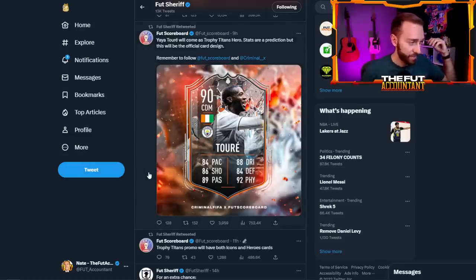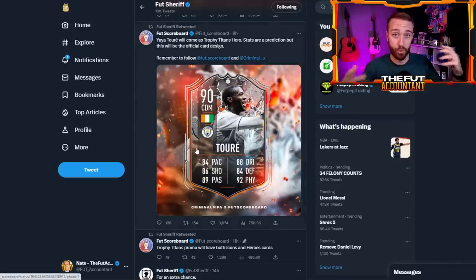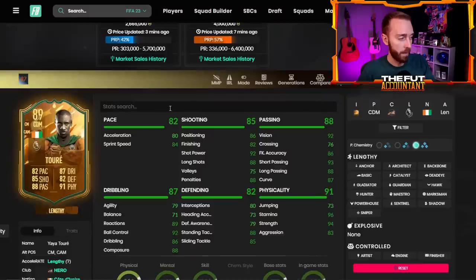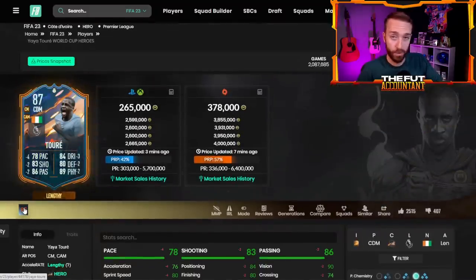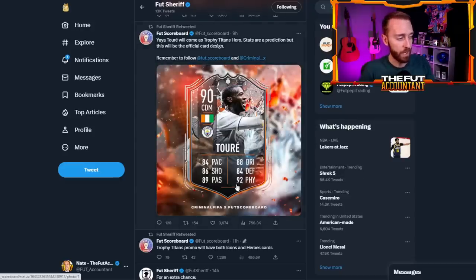It all started yesterday with Yaya Toure — official card design, stats are a prediction. This would be a massively expensive card in this game. Some of the leaks for the heroes could change — if it is about trophies, Yaya Toure did win trophies with Man City and Barcelona. Just imagine the new card that comes out for Yaya is La Liga instead of Prem — that could make his World Cup card go back up in price. But as you'd expect, World Cup Yaya Toure and a lot of these other cards that have had leaks are down big time in price. This card was 300K on yesterday's video — now he's 265K.